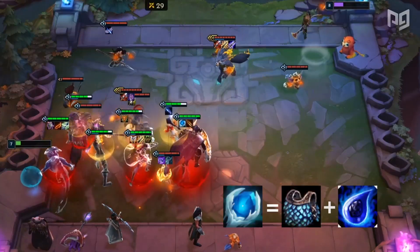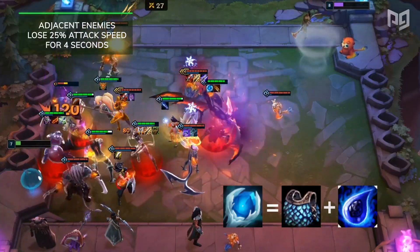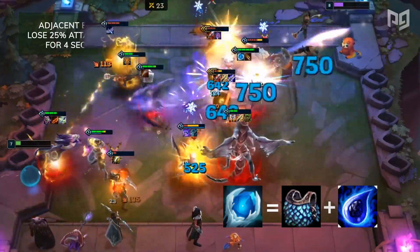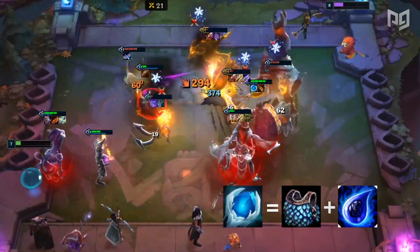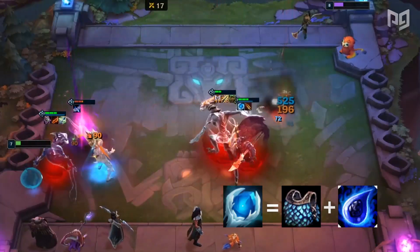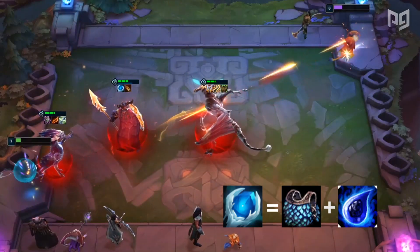Next on our list is Frozen Heart, where adjacent enemies lose 25% attack speed for 4 seconds. The neat thing about Frozen Heart is that not only do they stack, but units that move will apply Frozen Heart's effect to the units they move past. This makes it a decent item on Assassins, Vi, Pantheon, and much more.